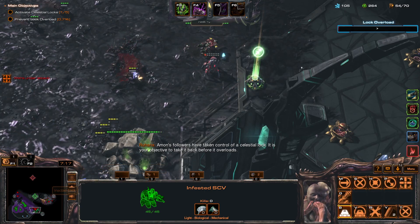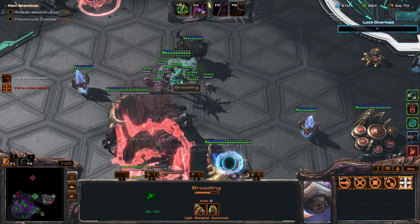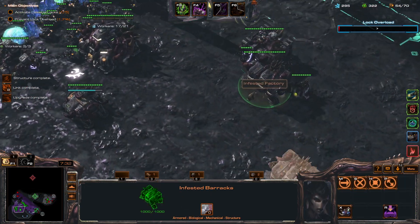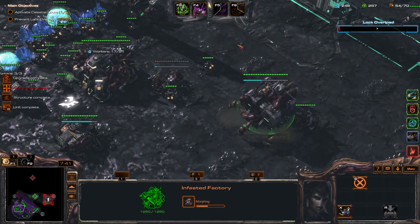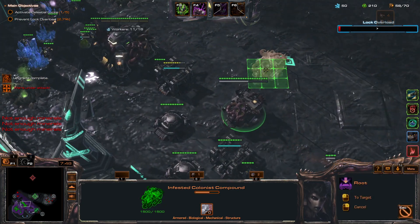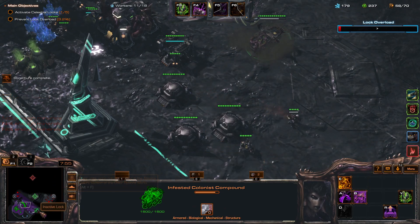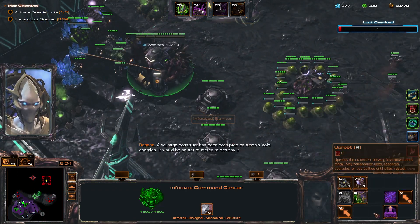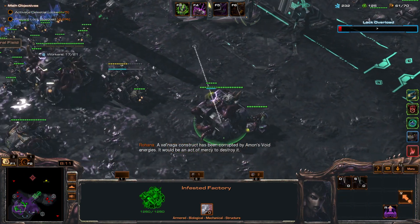I can attack, and with that I don't even have to worry about anything. Most of this is gone — free infrastructure, might as well. Probably can kill this guy too. Lift, get my Armory. Just need like two Diamondbacks — let's get two and max that out. Push this forward. We'll get one Overseer so I can see. It would be an act of mercy to destroy it. One more Diamondback.